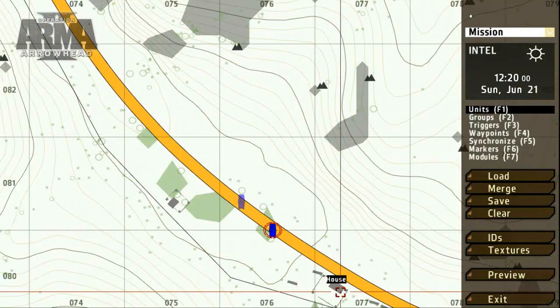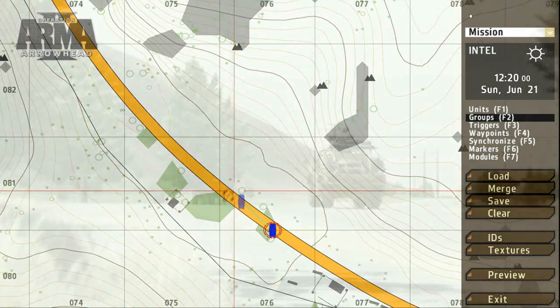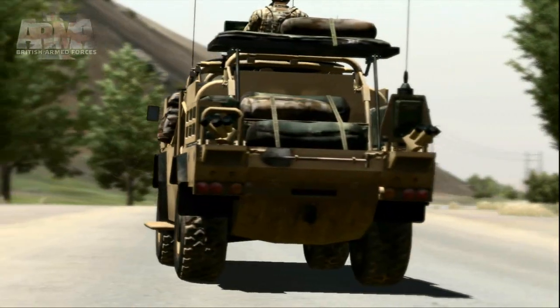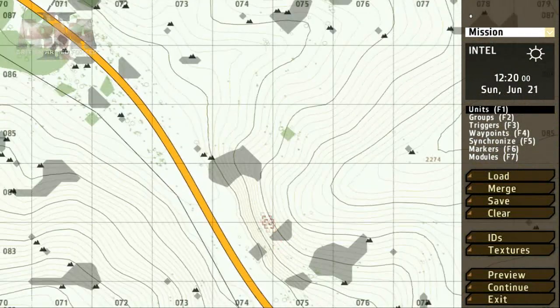To create a group with a leader and subordinates, select the Group tool or press F2 and link the intended subordinate to the desired commander. So here, we've created a small blue force patrol. Now we need to give them something to look for. To place a group of OPFOR units, we also use the Group tool.